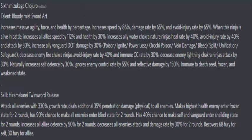He is a Salter. His talent, Bloody Mist Sword Art, increases massive agility, force, and health by percentage. Increases damage rate by sixty-five percent and avoid injury by sixty-five percent. When his ninja is alive in battle, increases all ally speed by one hundred twelve percent, HP by thirty percent, increases ally water chakra nature ninja heal rate by forty percent, avoid injury rate by forty percent, and attack by thirty percent. Increases ally vanguard deal damage by thirty percent — poison ignite, power loss, Orochi poison vein damage, split, unification, and safeguard.